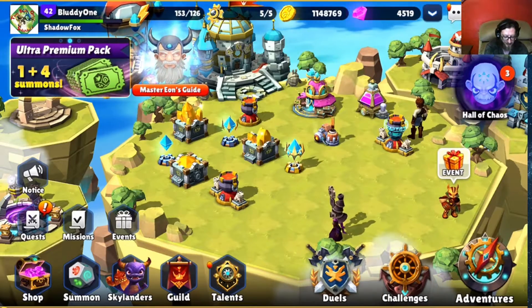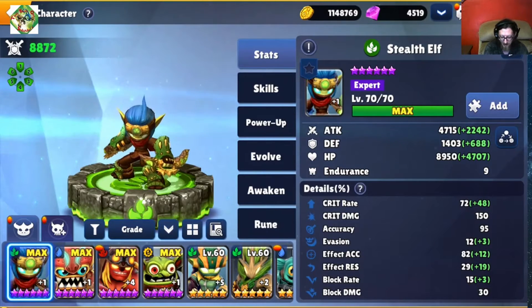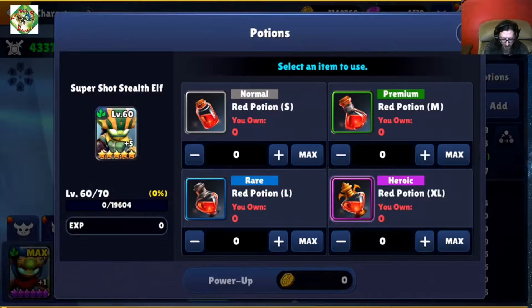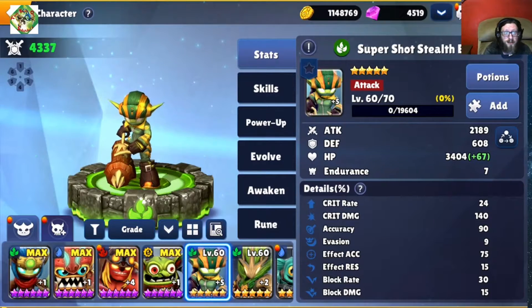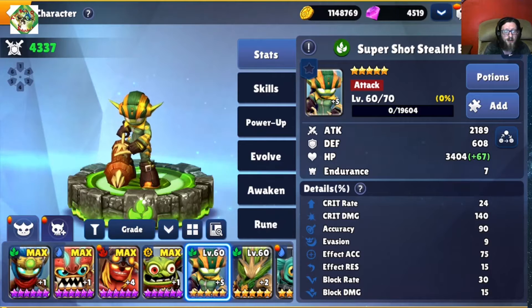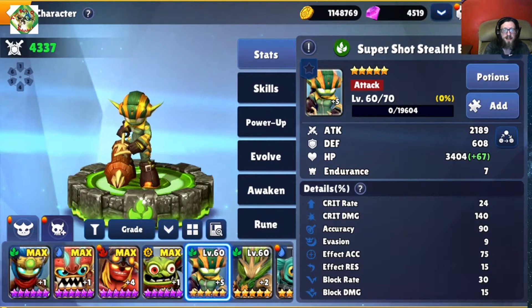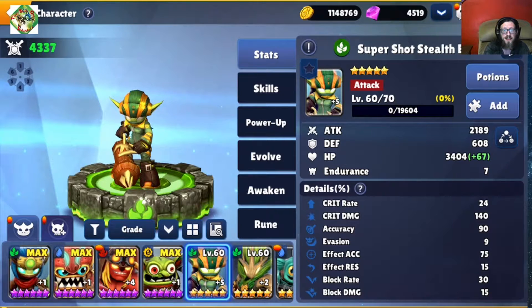The next thing on the list is potion cost changes. I don't have any red potions on me right now, but the red potions are 200 gold a piece, and the smalls have been increased to 25 experience instead of 10.